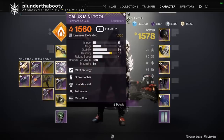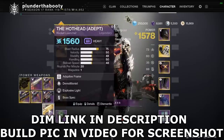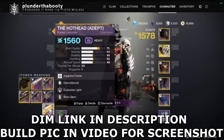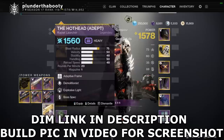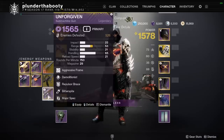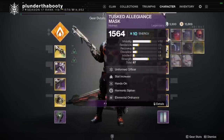For weapons, use whatever you want, but I suggest something with Incandescent. You could also run a rocket launcher in your heavy with Demolitionist, so when you're chaining abilities you never have to reload and can fire off rocket shots. This does solid DPS. I was actually using the Unforgiven with Demolitionist in the gameplay — you hardly ever have to reload because you're throwing so many grenades.